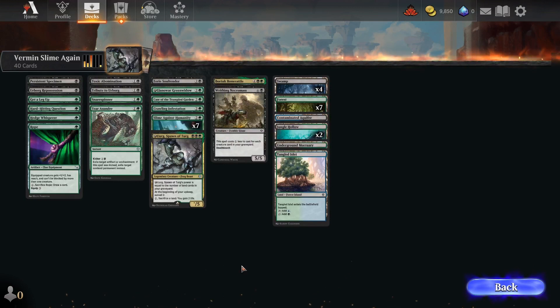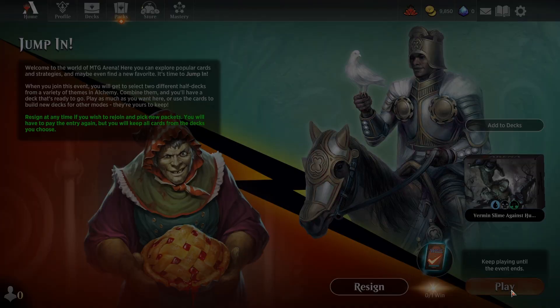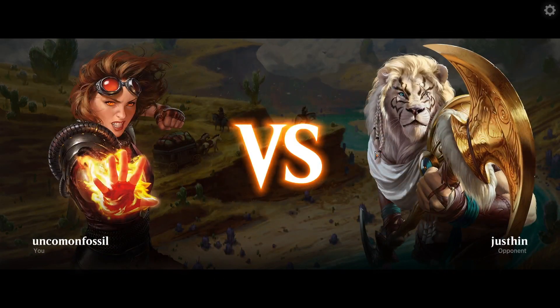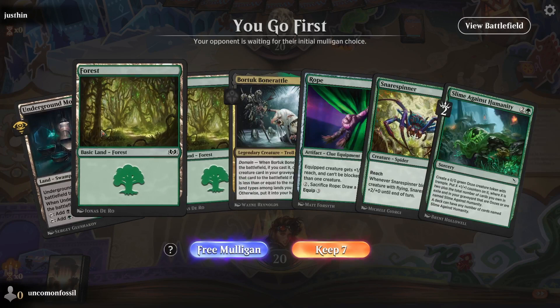I'm going to pause the video and take a look through the deck here. All right, I finished taking a look through the cards in the deck, just getting a sense of what the deck will do. Hopefully it works well. Slime Against Humanity is kind of a fun pick. I don't know if it works well in a mixed deck — you'd like it to be more focused on Slime Against Humanity. But we'll see how this goes. I actually haven't played Slime Against Humanity before, that's why I wanted to grab it. So I get a free Mulligan here if I want — that's not bad.